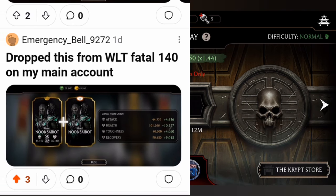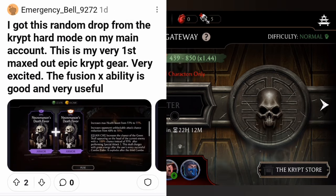Drop from White Lotus Tower 140 on the main account — nice! He is super good and if you play with a Lizard team he can revive characters as well. That's a great pull.